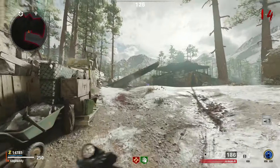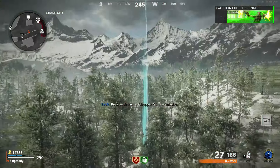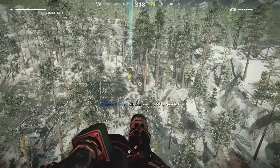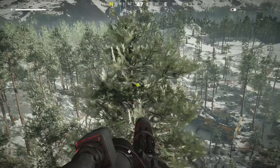Once you have a chopper gunner, come to a mantle spot like the one on the plane at the crash site. Simply mantle, and just before you hit the apex, hit right on the d-pad to pull out your chopper gunner. If you time this correctly, once you exit the chopper you're gonna be floating in place.